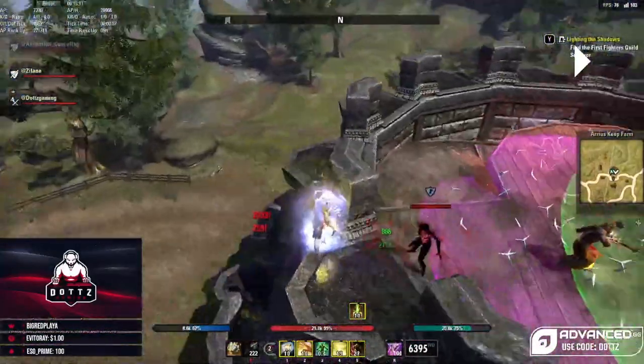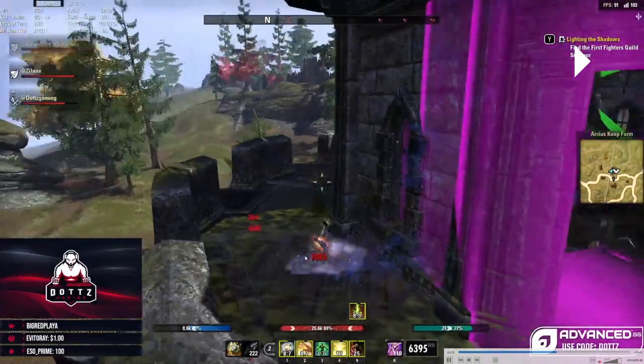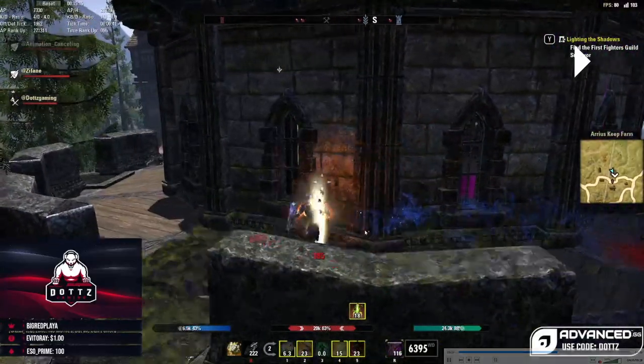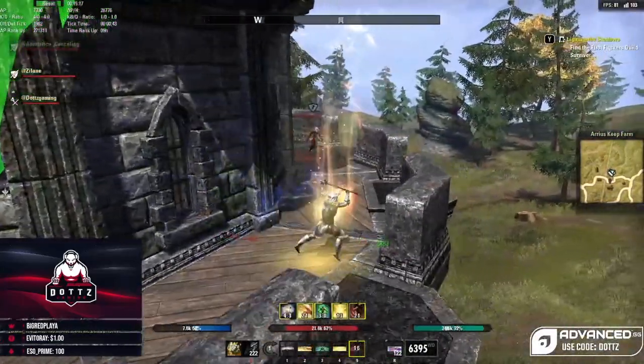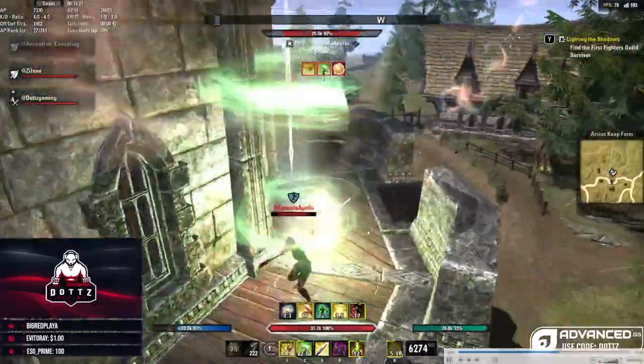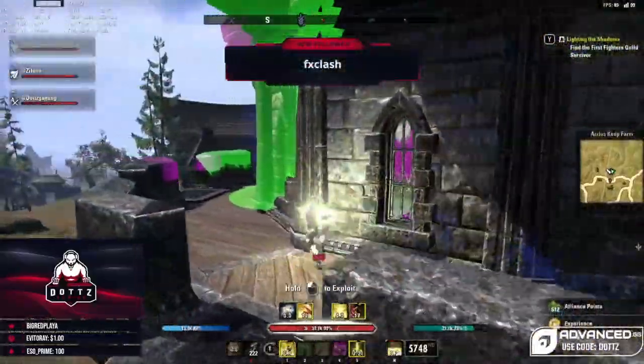We dodge, swap to our sword and board bar, heal, and start block casting abilities. Notice I'm not dodging here — I already dodged and I'm on the dodge cost increase window. On my sword and board bar, I swap to blocking, block cast my Vigor to mitigate damage while I heal, then use Race Against Time to get line of sight. Once I'm off the dodge roll cooldown increase, I can swap back to dodge rolling all those incoming abilities.